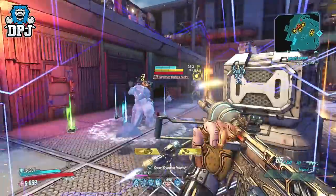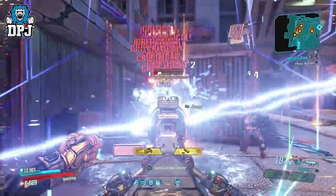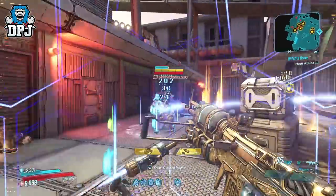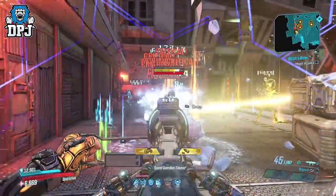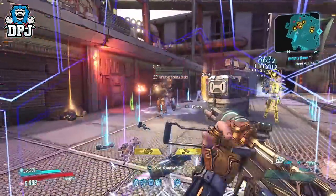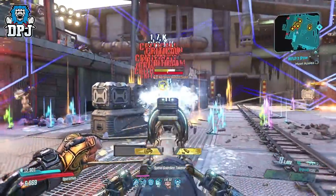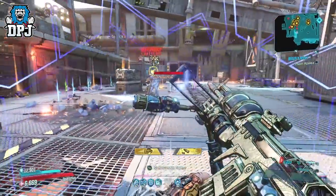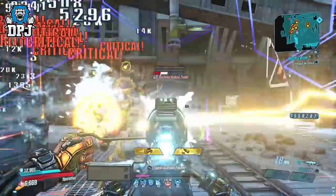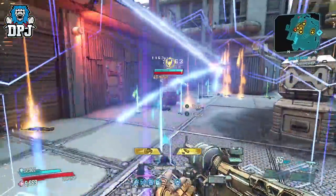In reality, damage-wise and DPS-wise, yes the 6x variant is much higher, but the 3x variant offers a much longer-lasting magazine, just at a cost of a little damage. Both variants are amazing though. Adding extra clip size via perks is easy to do, which makes this even better — especially that 6x. The Dictator is a world drop, but its dedicated boss drop is Agonizer 9000 and Terror. It also drops offering all elements, and like the Sploder, I think this is a weapon that will fit a variety of builds.